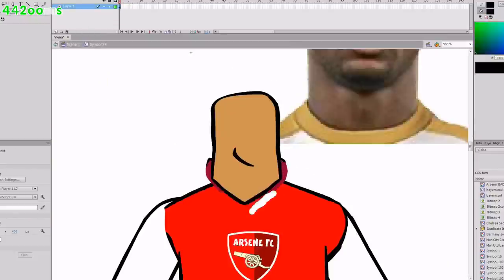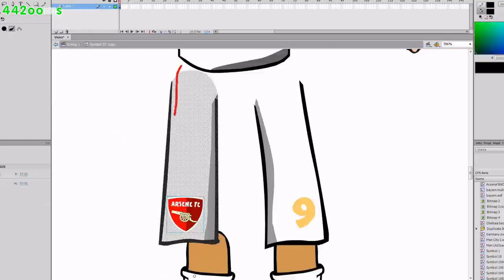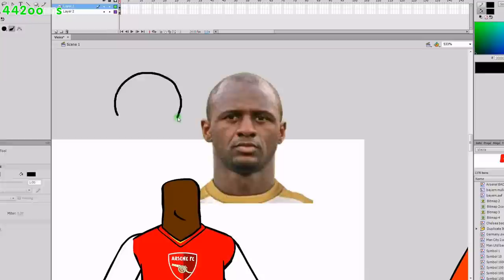Using a template because it saves loads of time. Obviously gone for a tall one because he was quite tall. Little bit of detail on the neck, nothing major, because I'm always racing against the clock. Little bit of detail on the socks. Change the skin tone obviously from the previous one.